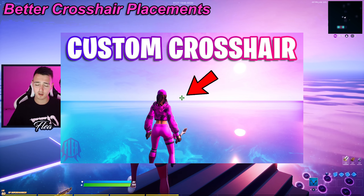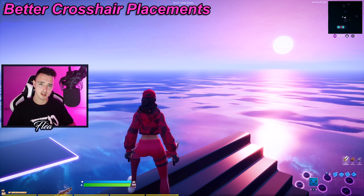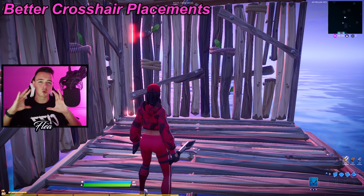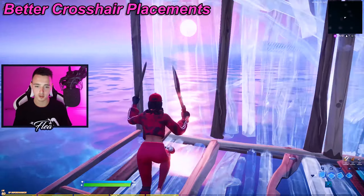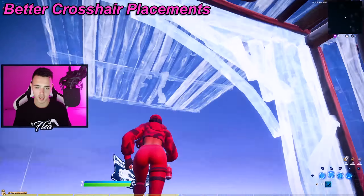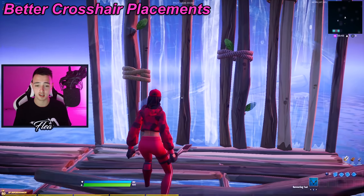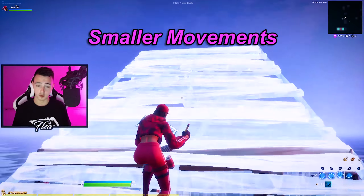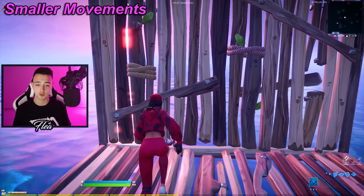Tip number three is better crosshair placement, and this tip is actually a two-for-one. Better crosshair placement comes with a custom crosshair. I highly recommend my how-to-get-a-custom-crosshair video — so many people have told me their building and editing got so much better with it. A custom crosshair lets you see the exact center of your screen with one little dot, so you can perfect your edits. Ever since I started using one about six months ago, my editing and building has just gotten so much better.